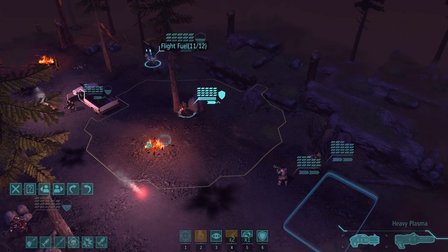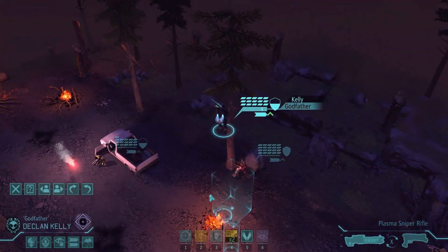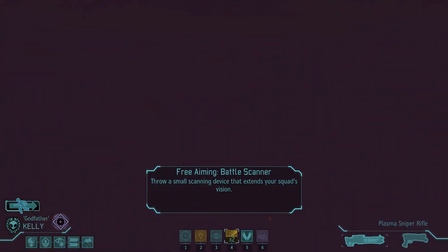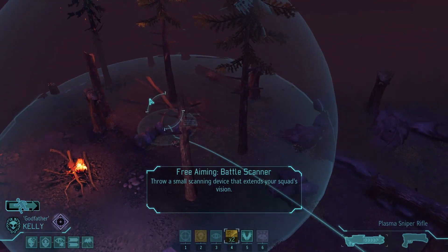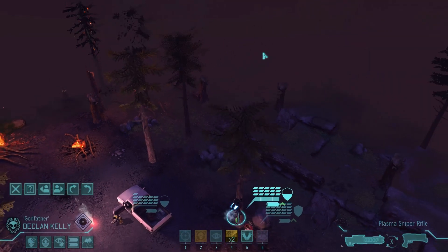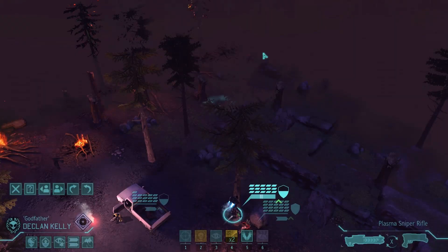We might as well use our sniper to his fullest advantage — let's get him in the air, give him as much of a height advantage as possible. That's about as far forward as he's going to get in a single turn. I could put him on Overwatch with his pistol, which wouldn't be too bad because he actually has a decent pistol now. But while he's up there, let's get him to throw a battle scanner out — we may actually pick some aliens up, or at least get more of an idea of what direction we need to go.